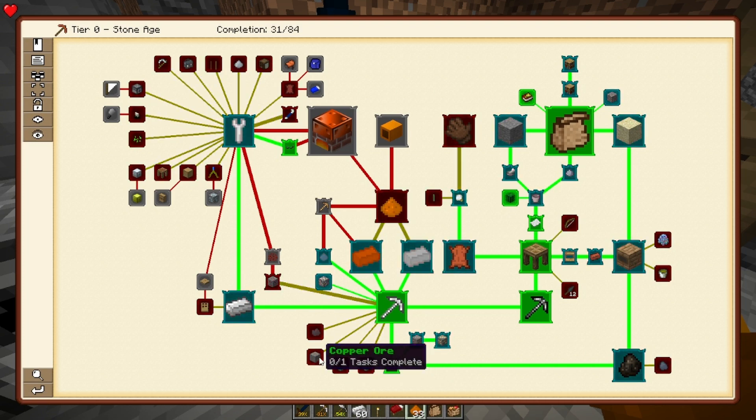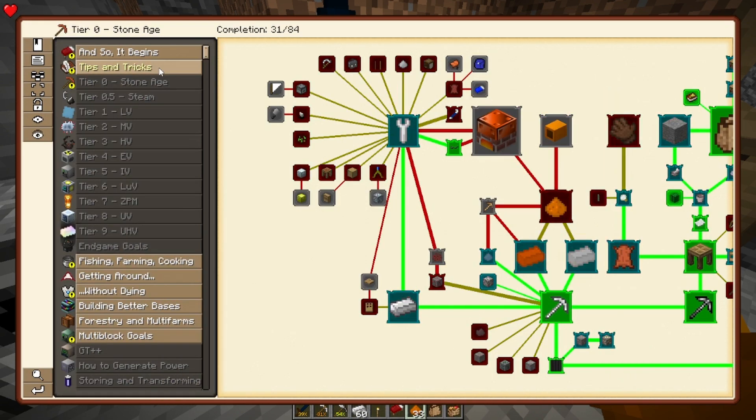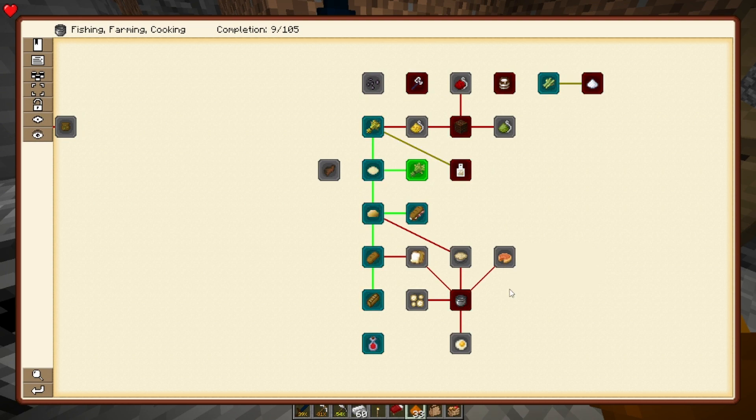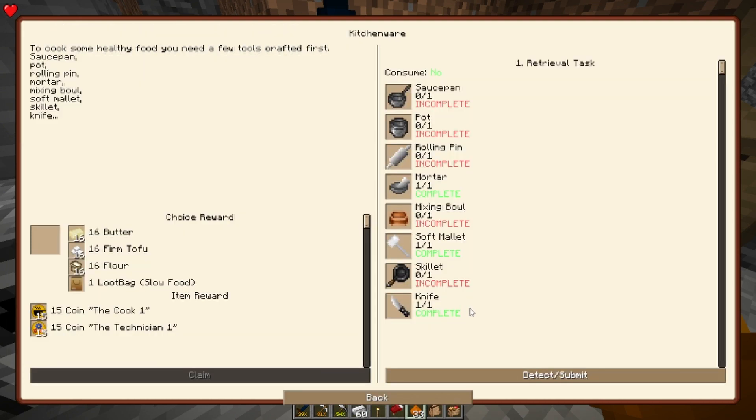I have found some malachite, obviously found copper. What else can we be working on? Oh, we can be working on this. I did a bunch of food quests because I've been exploring and I needed some food. But I did all the simple ones — none of them that required any of the kitchenware. So let's go ahead and make all these things.